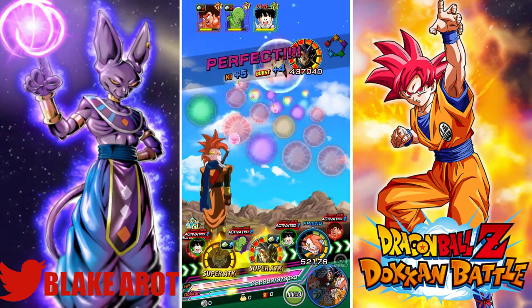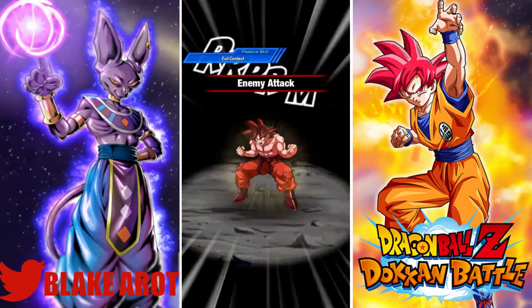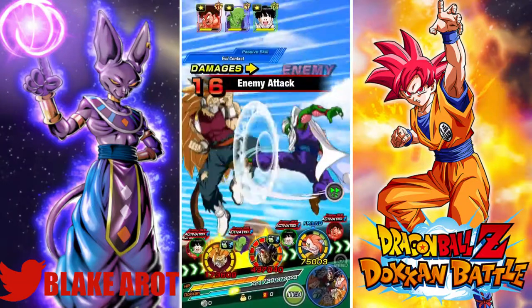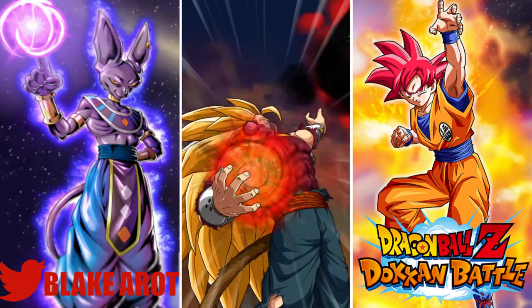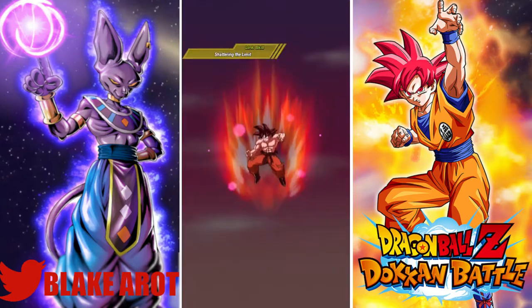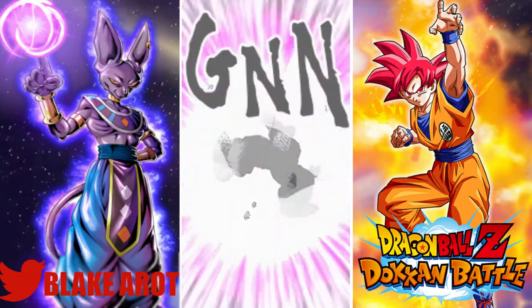I think this is the rotation I'm going to keep — Baby with Cumber, and then my Tapion alongside someone. This is type disadvantage. That was just unlucky. It took a lot of hits for him to stun, surprisingly. He also lowers attack and defense — I forgot about that. And Baby here does have his full passive, so that was 2.6 million attack.